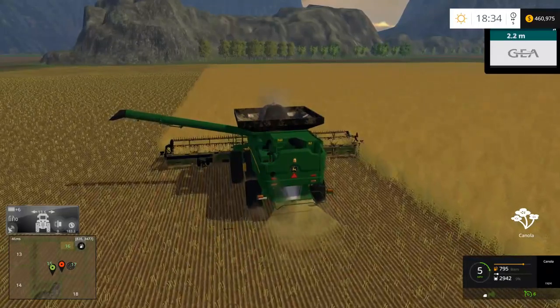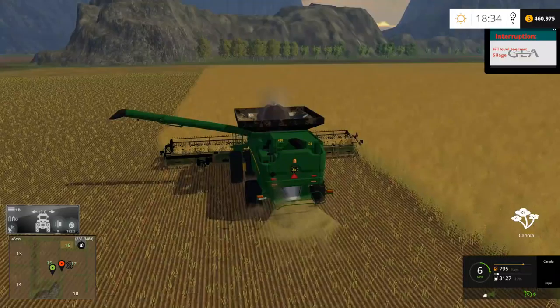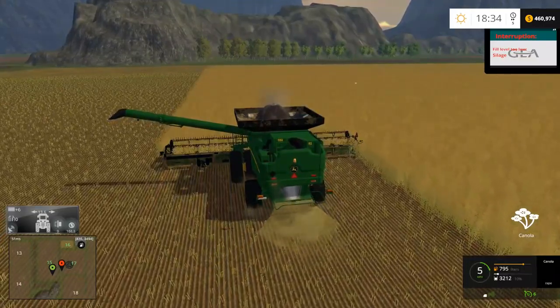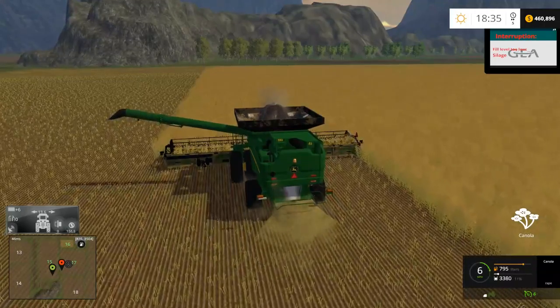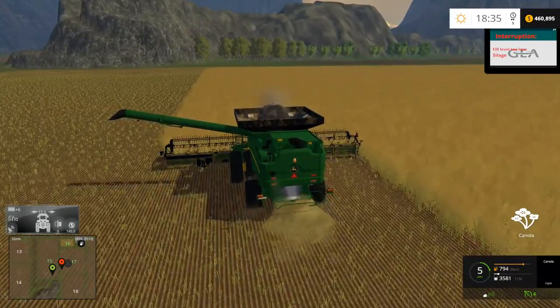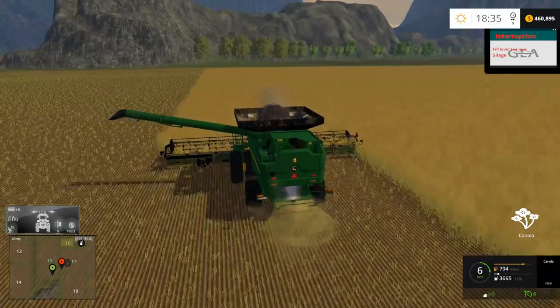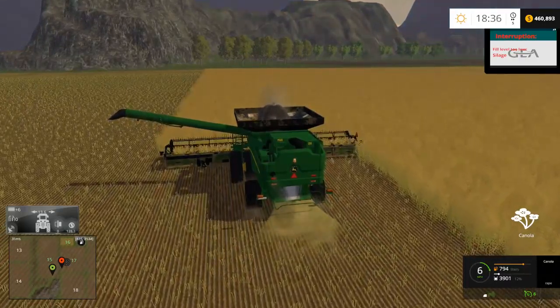Cody was saying the John Deere overloader is just the same as the in-game one with a different skin and tires — if you look between the wheels you can see the frame for just one tire. Like I was mentioning earlier, there are actually three axles on that 650 grain cart. That John Deere looks kind of funny if you get up close — doesn't look too bad from far away, but up close you notice it.